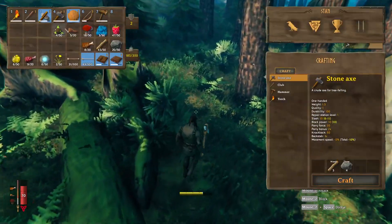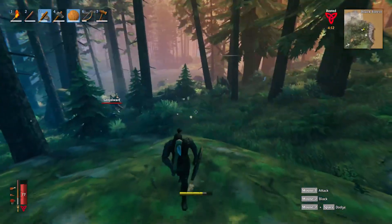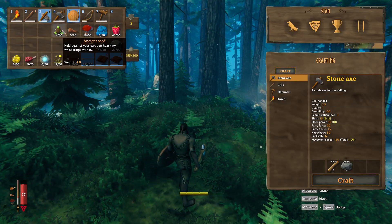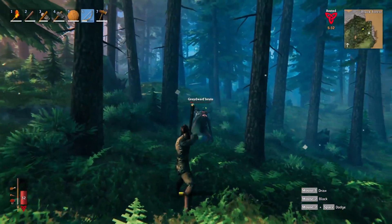The first one will be actually taking down a Grey Dwarf Nest. It's like that big pile of sticks, stones, skeletons, all that, that has the pink glow around it. You destroy that — it only takes like three or four swings with a Flint Axe. And once you take that out, it usually drops one seed.